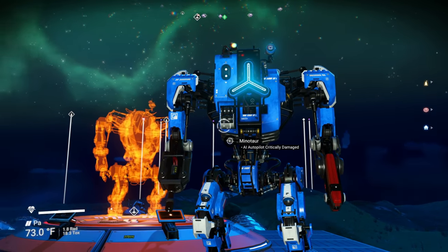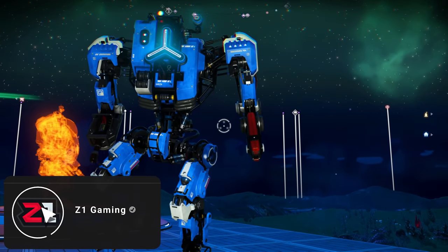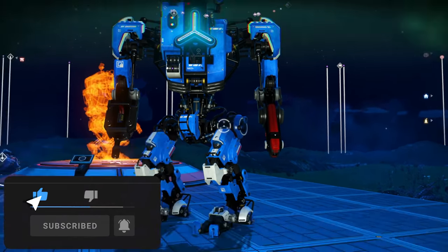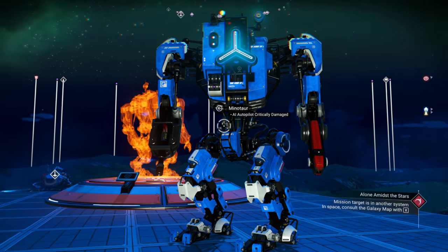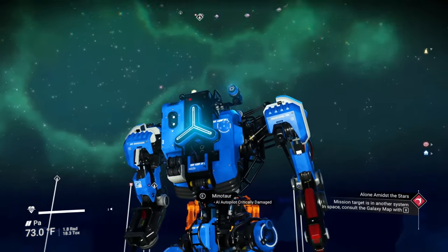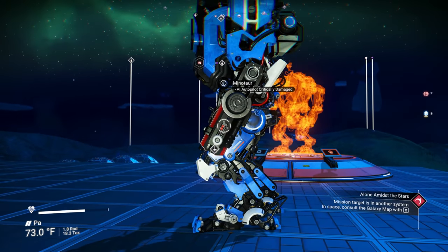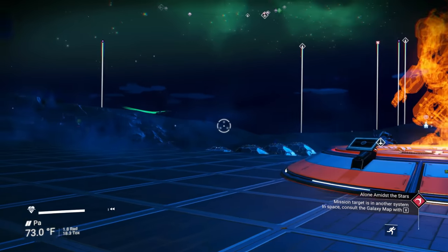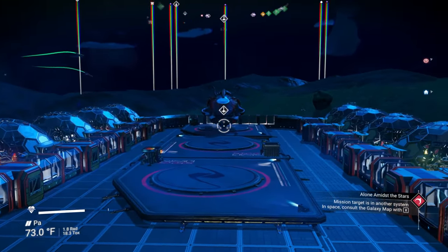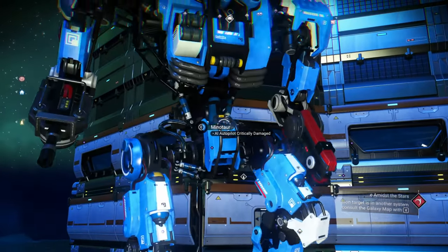The AI autopilot is critically damaged — we'll get that fixed. But there we have it: fully upgraded Minotaur. Hopefully this helps and now you know how to do this. I tried to change the color but you can't really change it right now — it's just blue for now. Maybe a future update. Thanks for watching, have a wonderful day — see you next time!